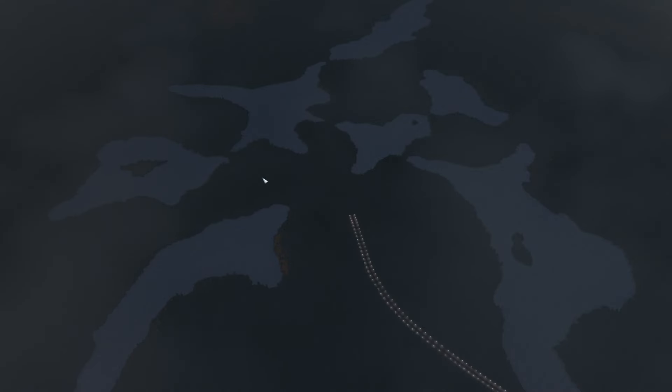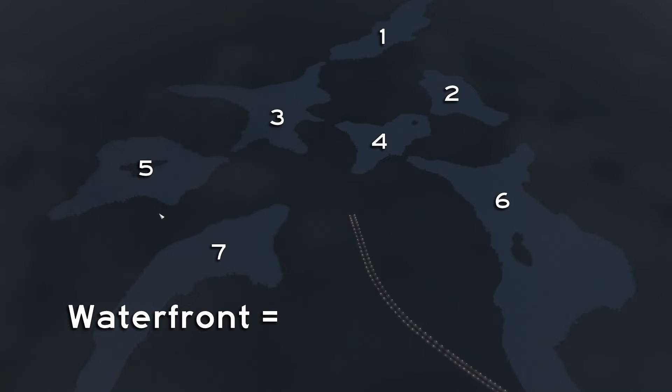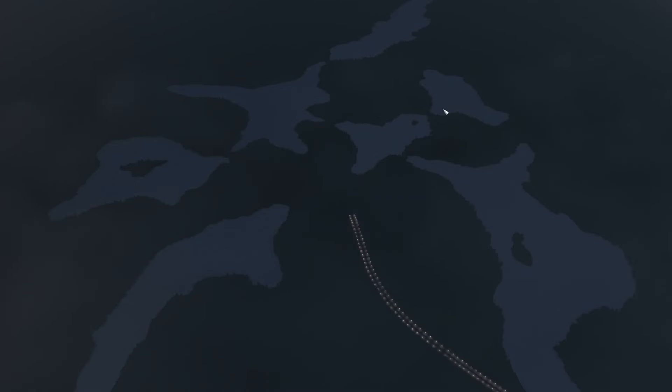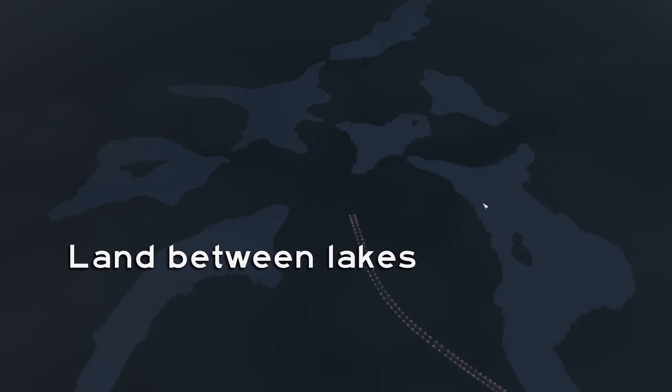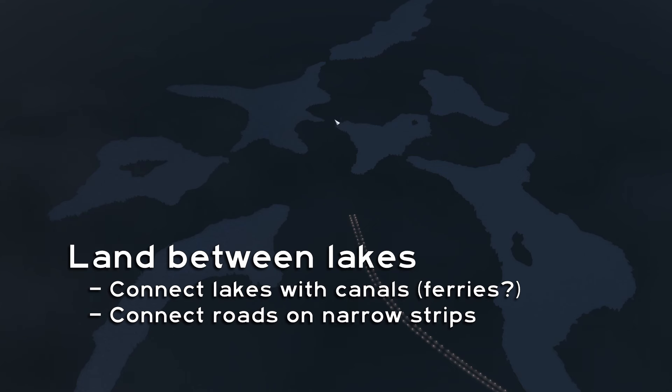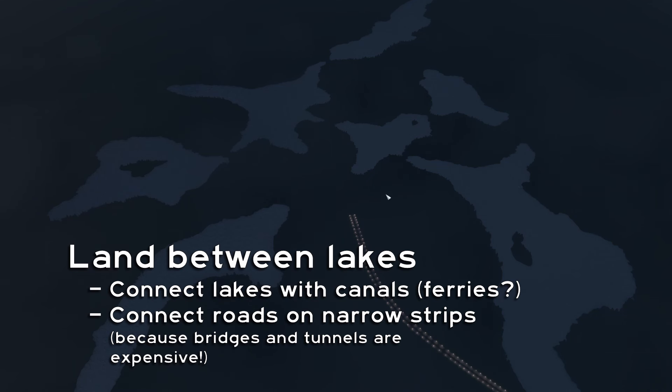I decided to start with the Seven Lakes map, which comes with the mass transit DLC, which I highly recommend. So if we zoom out for a wider view, what do we see that would affect the function of a city we might build? First, we see that there are indeed seven lakes on this map. This will provide a lot of waterfront for our new city, which will be fantastic for land value. Almost all of the lakes nearly connect to another lake, meaning we could join each lake with canals — which might be pretty cool for a ferry system. More importantly, we only have narrow strips of land between many lakes on which to build roads, and without expensive bridges or tunnels, we'll need these strips to connect neighborhoods by road and rail.